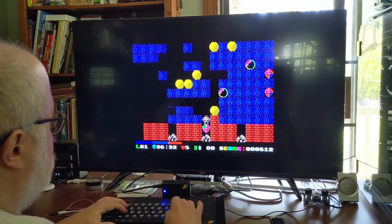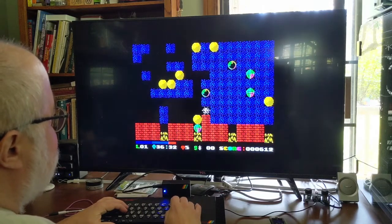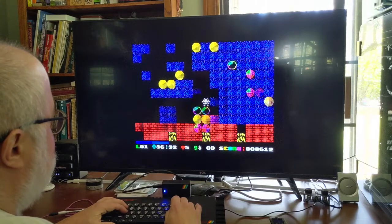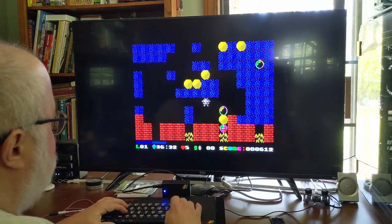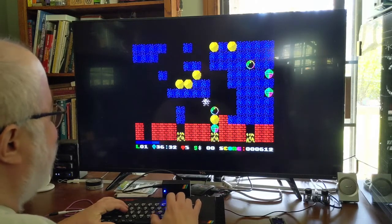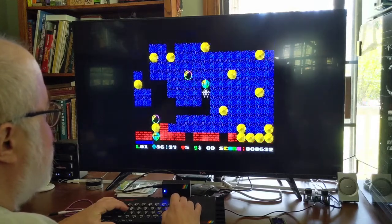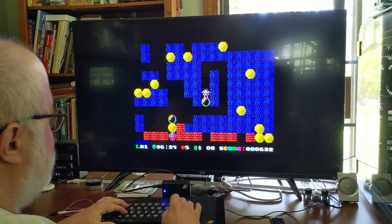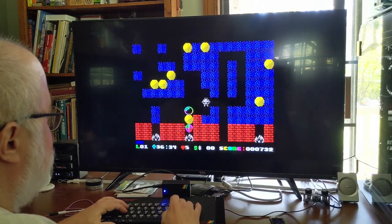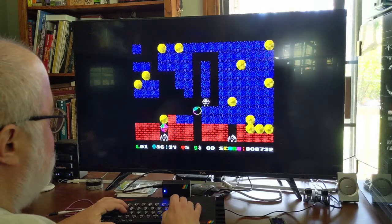I can't push that bubble over it. Maybe I can shoot? Space bar doesn't do anything. I guess I'll just go collect diamonds. Maybe I'll use this one to put out that other flame.